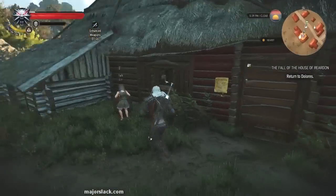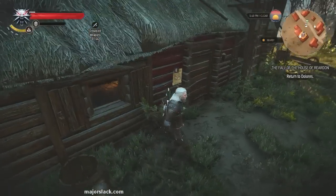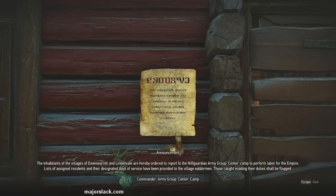Okay Dolores, spill the beans — you've got some ugly secrets. Let's take a little look at this notice. It's from the Nilfgaardians — the Black Ones. 'The inhabitants of the villages of Downwaren and Lindenville are hereby ordered to report to the Nilfgaard army group center camp to perform labor for the empire.' Haha, ate that a bit.